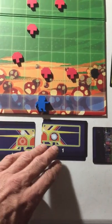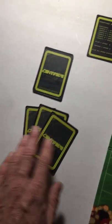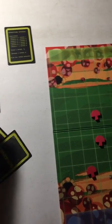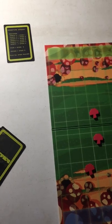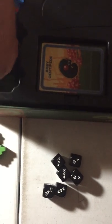The centipede player also has a deck of centipede cards. He gets a starting hand of three, and these cards let him do various things — some of those things might be spawning spiders or fleas. There are tokens in here: these are the spiders and these are the fleas.